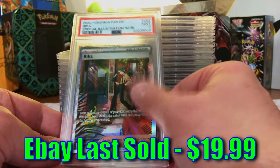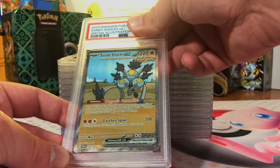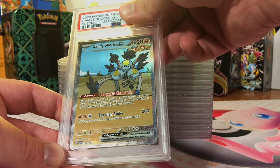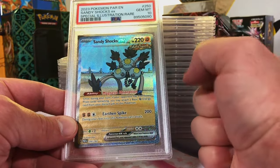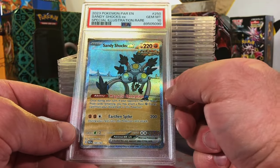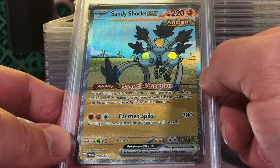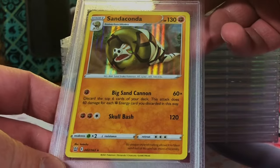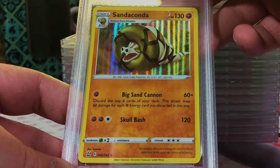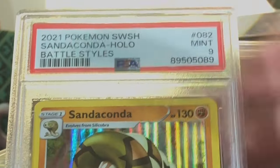Sandy Shocks EX special illustration rare, also from Paradox Rift - this one looks like a 10. Boom, nice! I really like this artwork - cartoon network vibes going on here, love it. Edge wear - I see it. Sandaconda holo rare from Battle Styles - it's definitely a nine, off center for sure. Mint Nine!